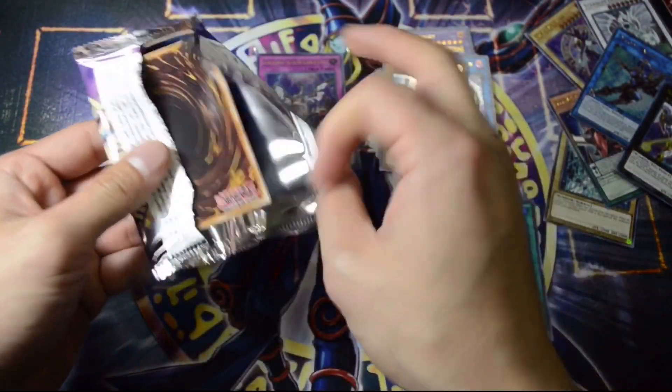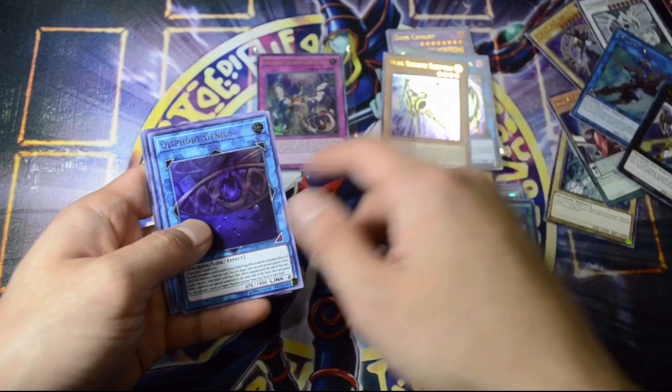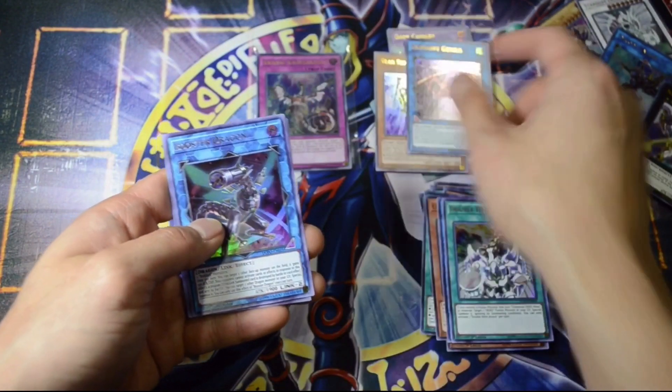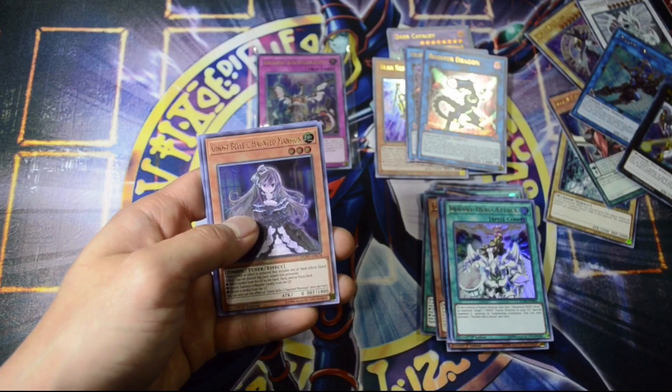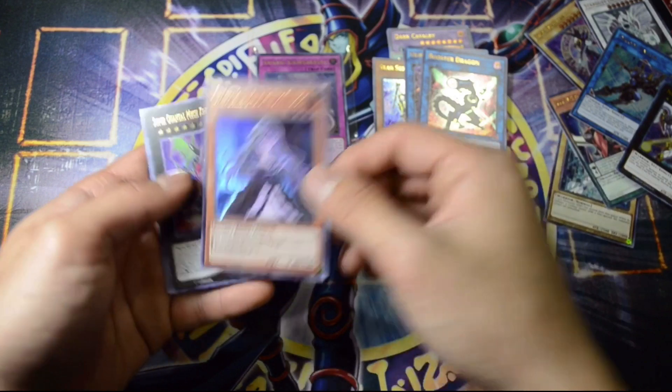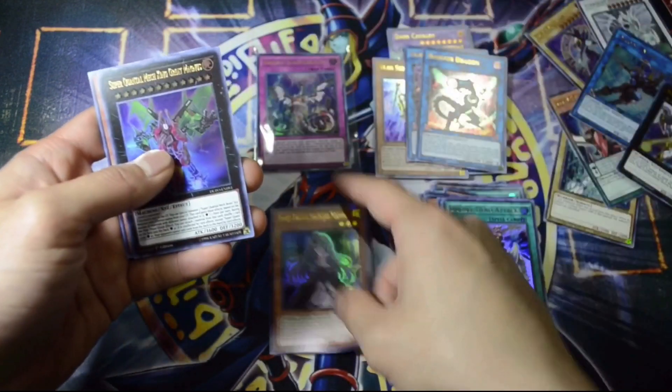So let's see if we can pull... I'm not expecting to pull another Impermanence, but maybe one of those sisters. Booster Dragon. And Ghostbill the Hunted Mansion. I just called it. It's not Ash Blossom but this is still a pretty awesome hand trap. So that's cool.